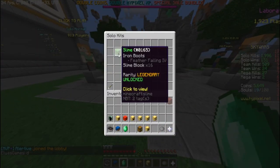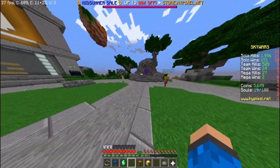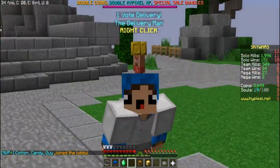The kit we're going to be using today is called the slime kit. It gives you 16 slime blocks and iron boots with Feather Falling 4. You can just jump and bounce and pretty much be on a trampoline within Minecraft. So without further ado, let's get into today's video — we're going to go solo insane with Sky Wars.